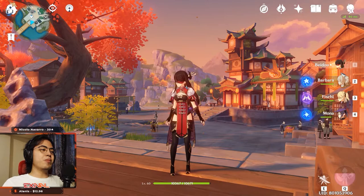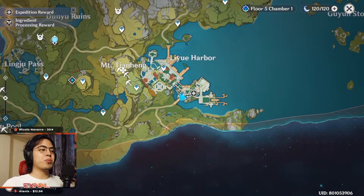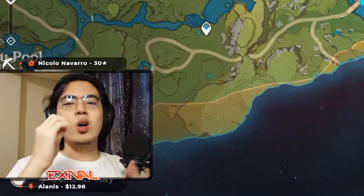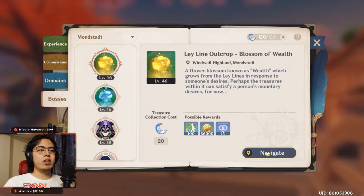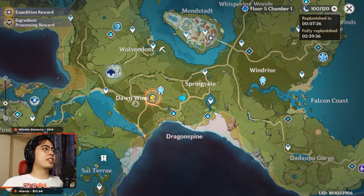Tip number one: do not let your resin cap. Resin is the most important resource in the game — it lets you get boss drops, character and weapon enhancement materials, farm gold, and farm character XP. Always use it; do not let it cap. If you don't know where to use it yet, a good choice is the gold ley line outcrop. Open your adventure handbook, go to bosses, click ley line outcrop, hit navigate, and you'll be taken right there. You can get a lot of gold from this.